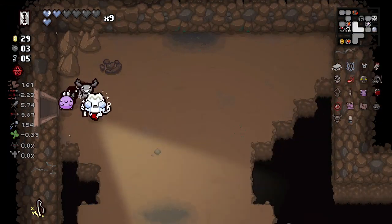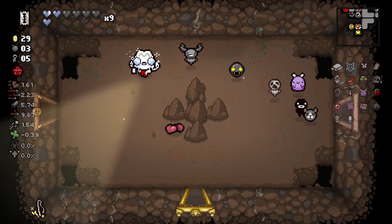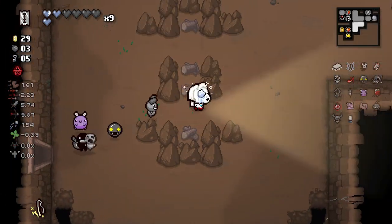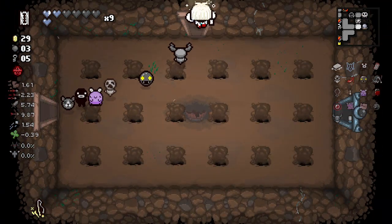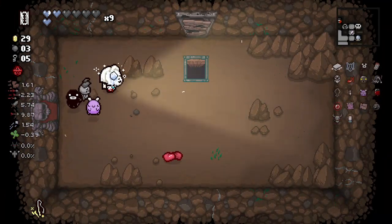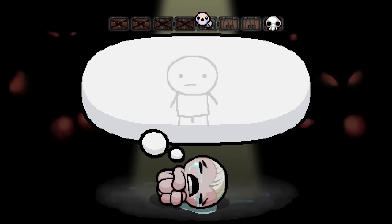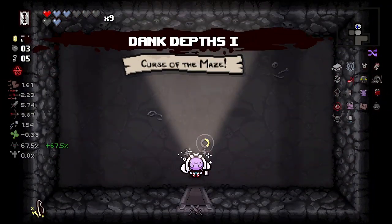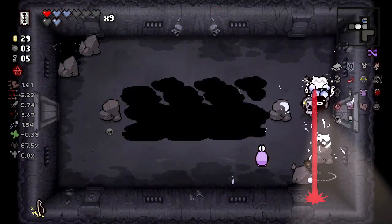Did I buy the Spirit Heart from the shop? Was there a Spirit Heart for sale in the shop? My memory seems to be failing me pretty hard right now. We can't really do much with our Blood Bank on this floor — it happens. And now we have a Red Heart, so we're still in a great spot.